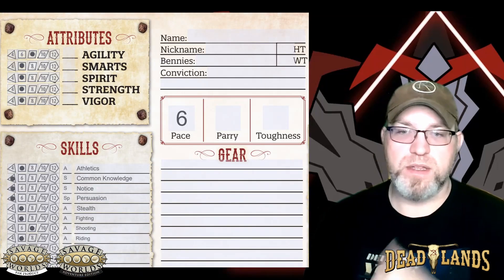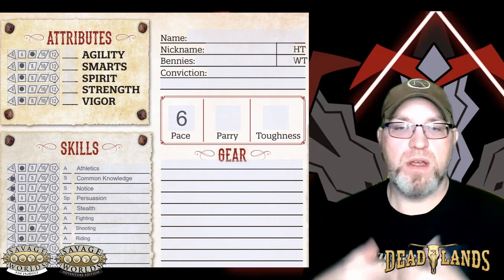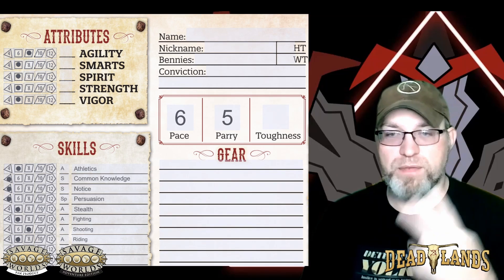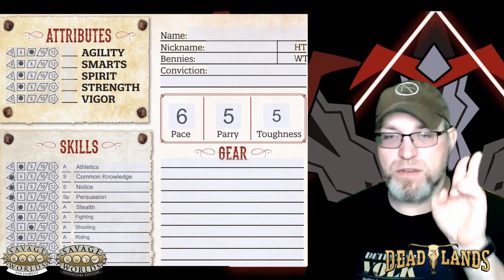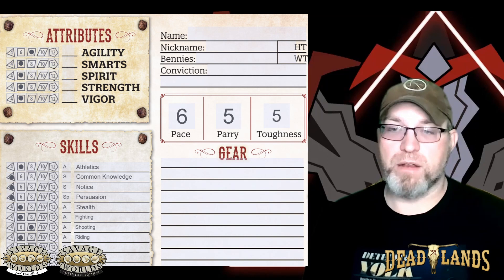Step six is going to be our derived stats: our pace, our parry, and our toughness. Your pace is six — you're a human, it's always six unless you have some equipment or an edge that gives you a faster pace. Parry is going to be two plus half your fighting skill, and toughness is also going to be two plus half your vigor skill. Remember to round down on those calculations.